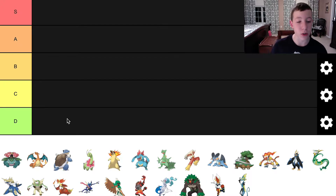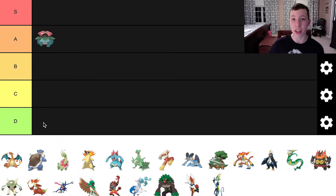Starting off, we have Venusaur. Of the three starter trios for Kanto, Bulbasaur was actually my favorite. I love Bulbasaur's design. And I think Venusaur is a great Pokemon. I love how it slowly goes from a plant on the back of Bulbasaur to a flower starting to bloom on Ivysaur, and now it's like a full-blown tree in Venusaur. I love the colors blending — the blue, green, and red all so well together. I love the branches. It's a definite A tier Pokemon.